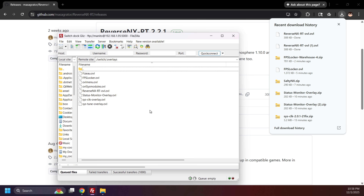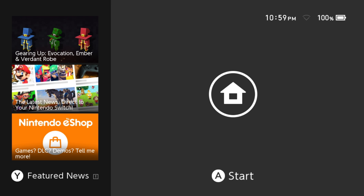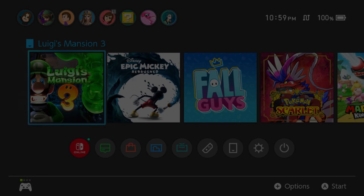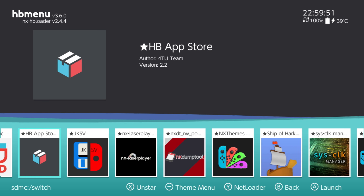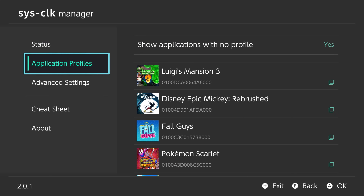If you used FTP or USB file transferring to move files to your Switch, reboot the Switch so all SysModules initialize properly — hold power, select Power Options, and restart. If you used an SD card reader, simply enter RCM and boot into Atmosphere. Now open the homebrew menu using Title Takeover by holding R while launching a game. Then open SysClock. You'll see current system clocks, temperatures, and profiles per game.